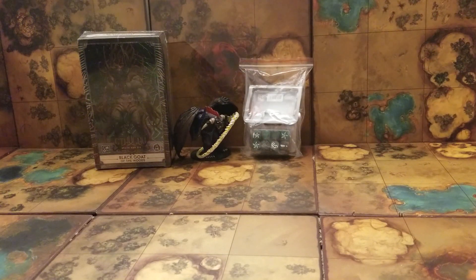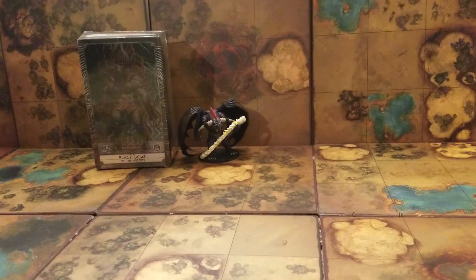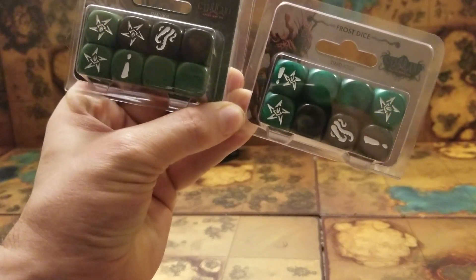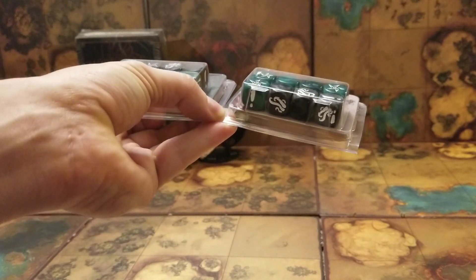Now, one of those sets of dice is supposed to be frosted. Let's pull it out of the bag. I've got two extra sets - one set's frosted, one is not. Let's see if we can tell the difference. And you can - it's kind of a fake marble-y kind of look. It's more subtle than you'd expect, but it's definitely there.